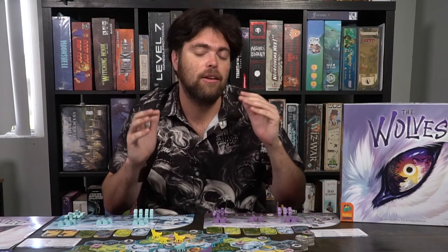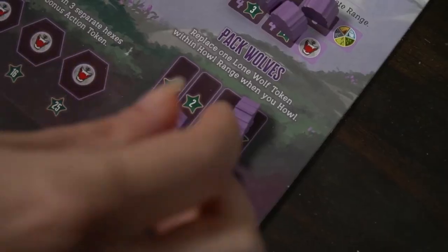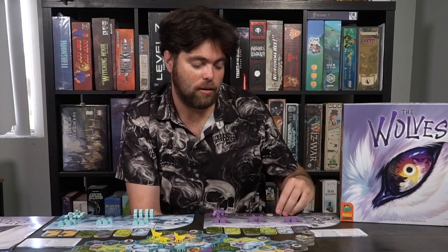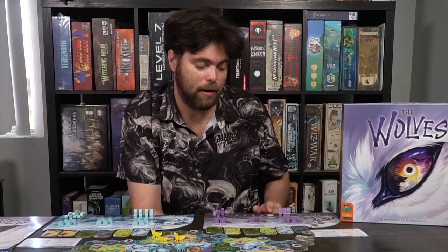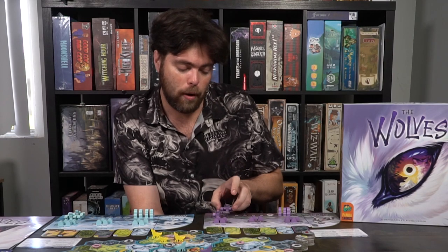When the final scoring triggers, you finish your current turn, then the game ends. You check points from all scored locations throughout the game, then check your pack spread, wolf speed, and howl range — if you've removed enough dens you score either three or seven points. For lairs: two lairs placed earns ten points, four lairs earns twenty. Each unique type of prey scores on a 1, 4, 9, 16, 25 point scale — they also gave you bonus turns. Finally, your pack wolves score up to twelve points. Whoever has the most points wins The Wolves.